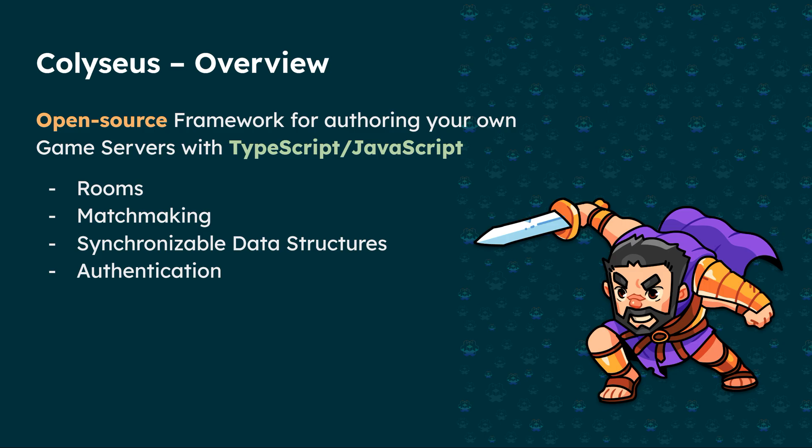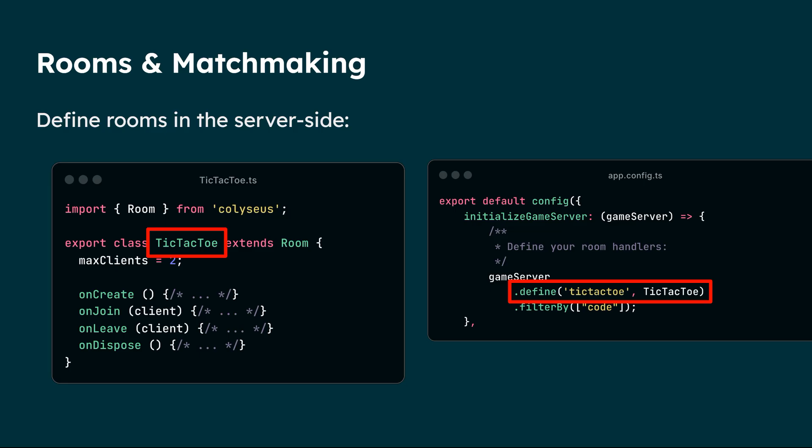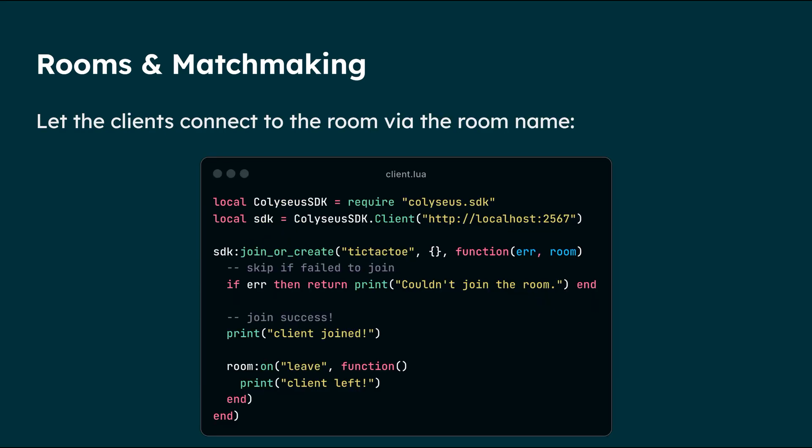More recently, authentication was added. Without going too much into code, you define a room on the server and expose it through the SDK. There's also a filter-by option, meaning the client can dictate which room it will be directed to. If the client provides a specific code, it will go to that specific room. For the Defold integration, this is the boilerplate for connecting to a room — you provide the identifier declared on the server and you get a room connection where you can send data, receive data, and listen to state callbacks.